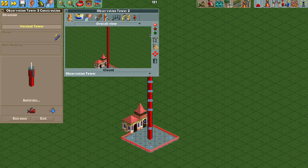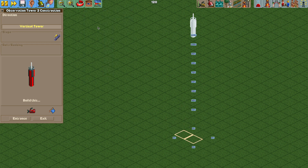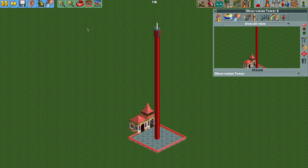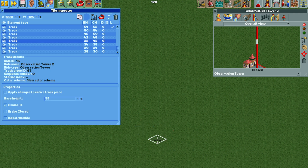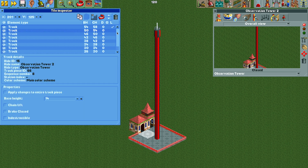What we need to understand here is that when constructing the tower — if I make the ride see-through — you can see that a vertical track piece takes up two tiles. The method we're using in this tutorial is the same I show in the vertical boosters video. So we open up the tile inspector. If we select the tile where the tower is, you can see all the track pieces. But if we move over one tile, the track pieces are still there — just invisible.